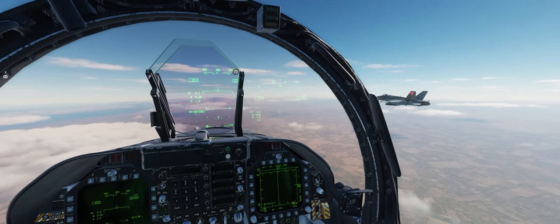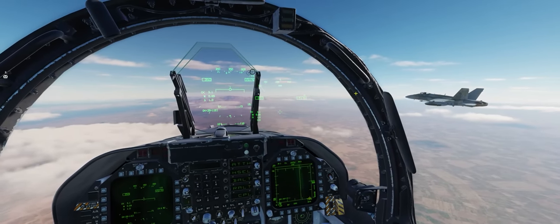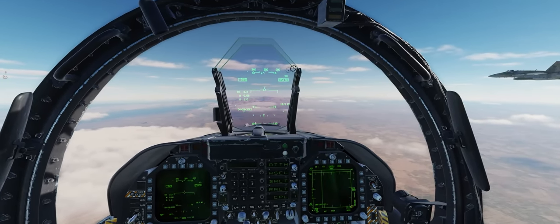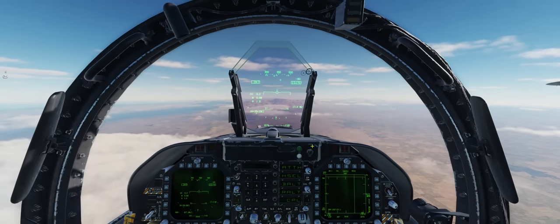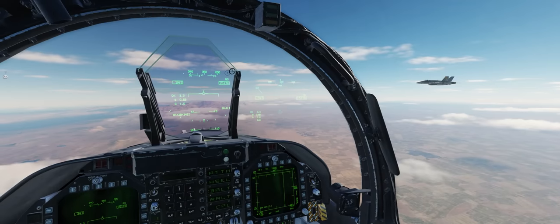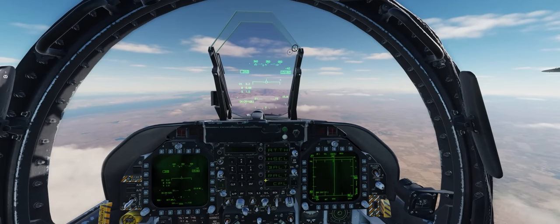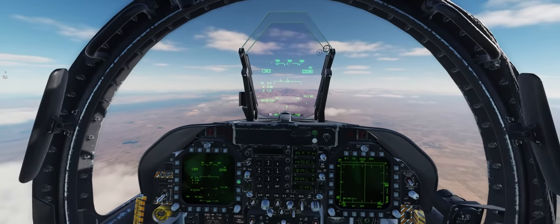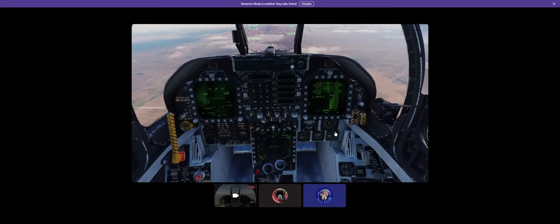Next thing we can talk about is the autopilot and different autopilot modes. We want to press the A/P pushbutton on your UFC, and we get a whole bunch of options. The most basic one, which you'll be using 99% of the time, is BARO for barometric altitude hold. If you press the little circle button next to it, you'll see a semicolon letting you know it is currently holding your altitude. Now, if we have altitude hold on — whether that's barometric BARO or radar altitude RALT — we can then engage what's called CPL or coupled mode, where the jet will automatically fly you to your currently selected waypoint. If you press coupled mode, it will fly you directly to waypoint 2.